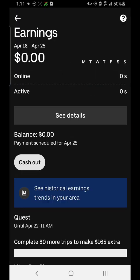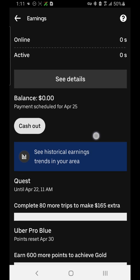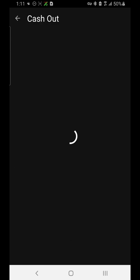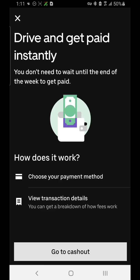Then go to Earnings — this is where you see all the money that you've made. Since I haven't driven in a long time it shows me zero. This is also where you would cash out if you had money in there — you just tap on Cash Out to cash out directly into your bank account.